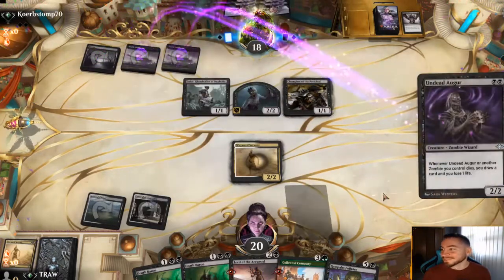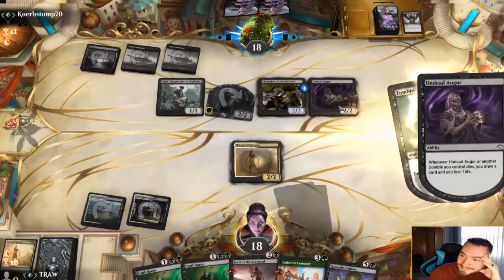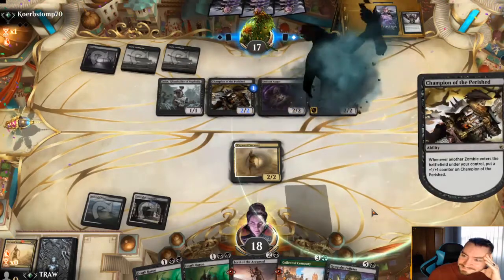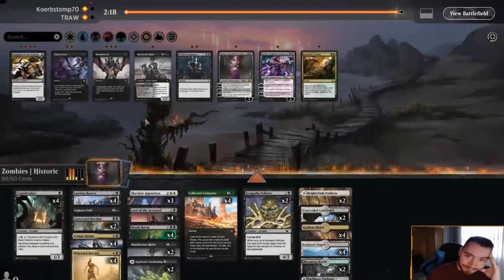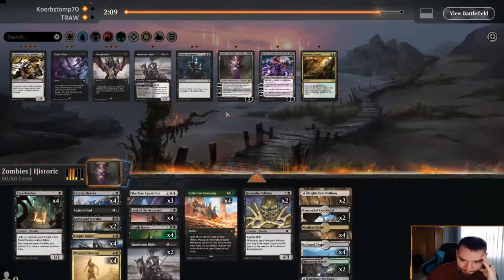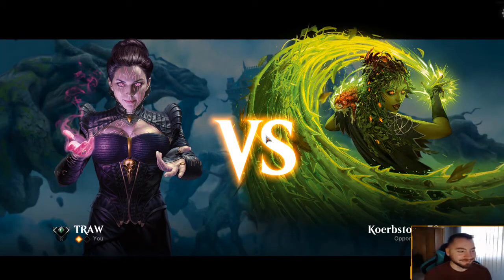Look at this combo with Champion of the Perished! There's no blocks - this is going to get another counter and they'll draw a card. I'm just going to scoop to that - I didn't draw a land. Holy cow, this is a whole different version of the deck that could be really good. I'm thinking about the third Murderous Rider - actually Skyclave's just better than Murderous Rider. Their zombie deck could be better than ours, question mark.